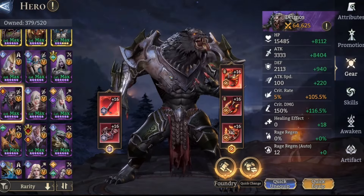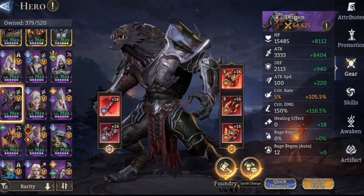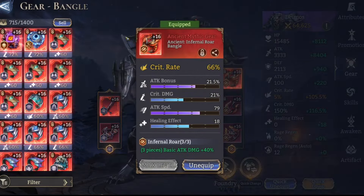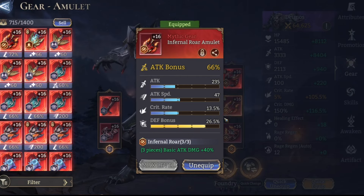Daimos probably has one of the best builds on the team — he should be your highest damage dealer if you're copying this team. He's in a crit rate main, attack with some low subs, attack with some low subs — low subs again, so he could definitely be massively improved. He does have a max Scarlet Hunt, so there's a lot of damage coming from that.